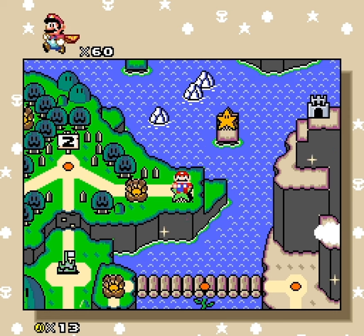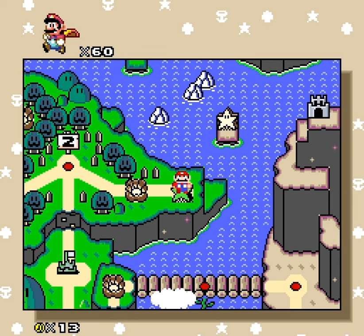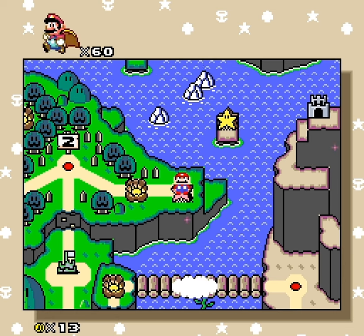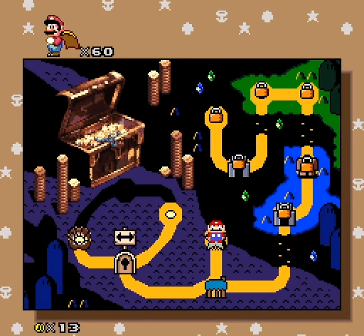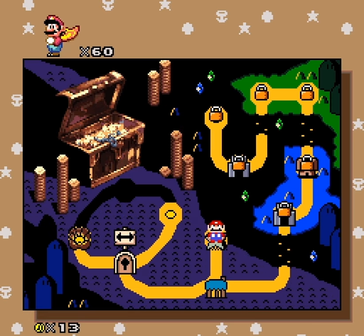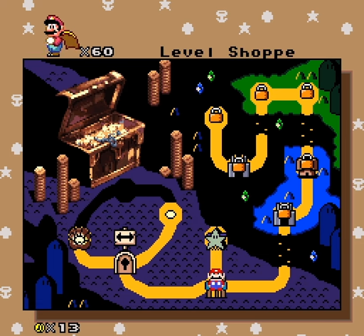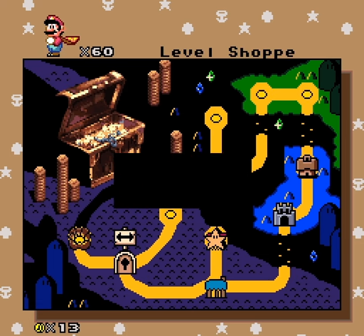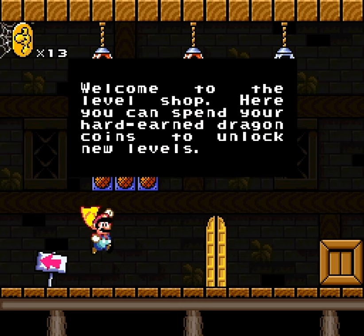Hey there everyone, this is Huckout playing nonsense. Last two times for y'all, we saw that there is a star world, but there's also a rainbow world. I can see locks there in front of levels, and past game has taught us that means these probably need to be unlocked using the level shop, using Yoshi coins as currency.